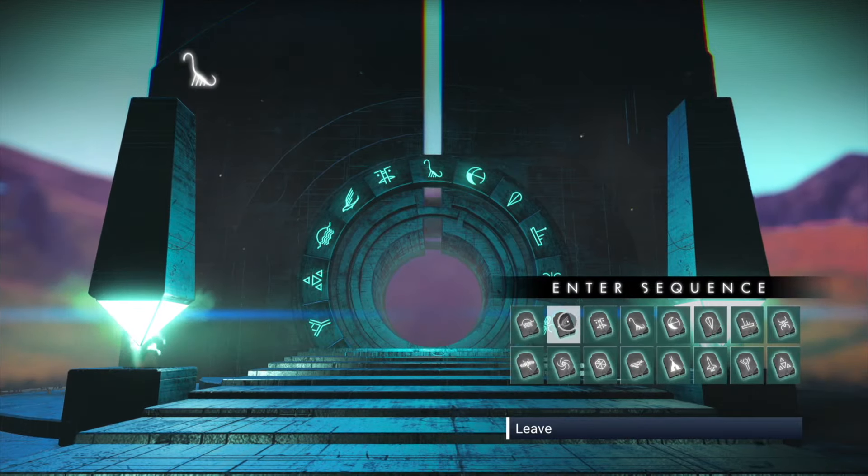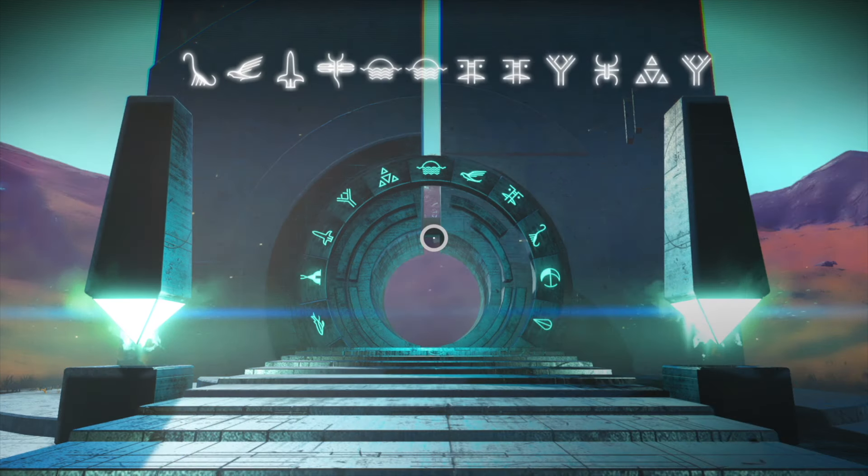Ugly Sentinel ship number two — I'll call this the Winnebago, also in Euclid. Here's the portal code with a convenient pause.